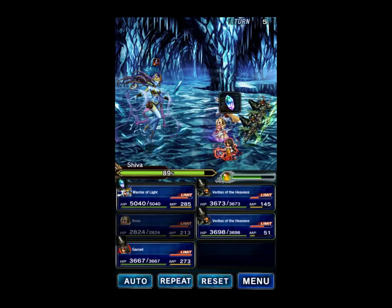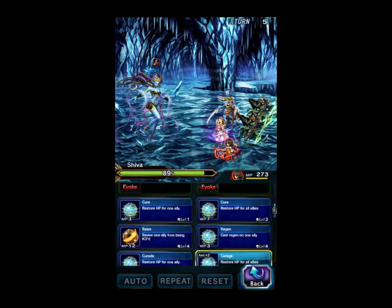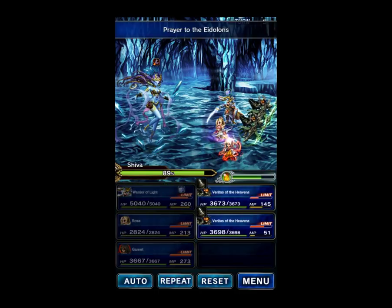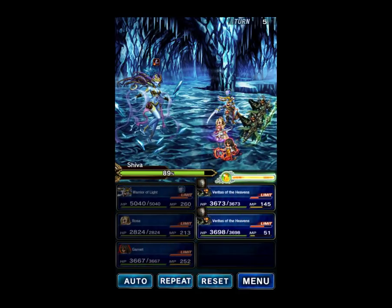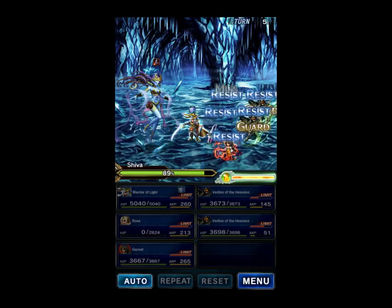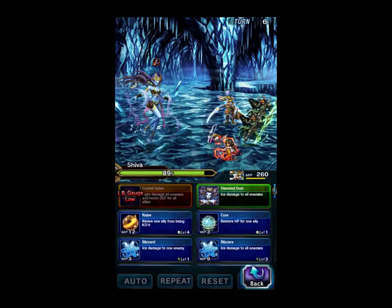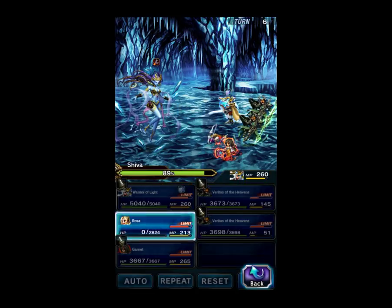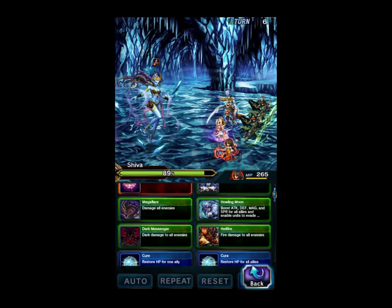You do need to put your buffs back up though. So we're going to use Light is with us. Garnet is going to fill the Esper Gauge so next turn we can do that. Because we have the Esper Gauge filled already, these two are just going to Guard. We got a hit off on Rosa — that's unfortunate, but not too big of a deal. We can fix that, so let's go ahead and raise Rosa.